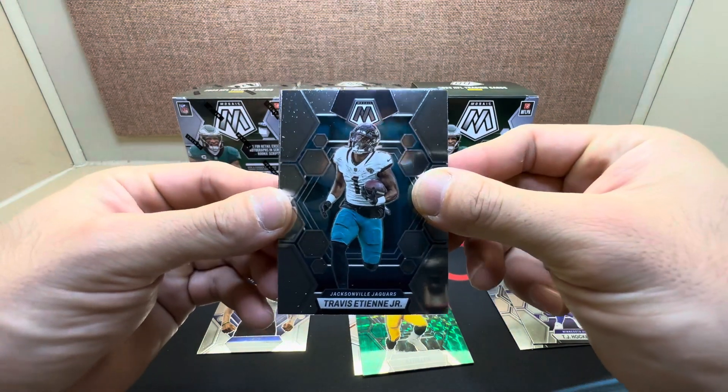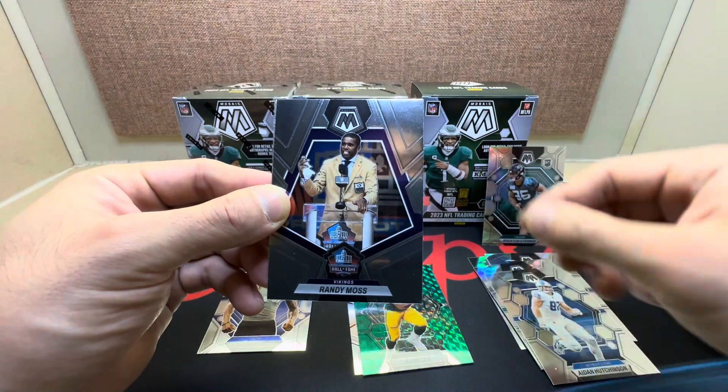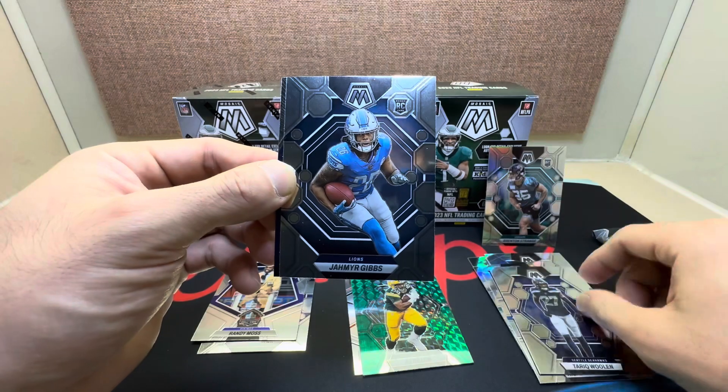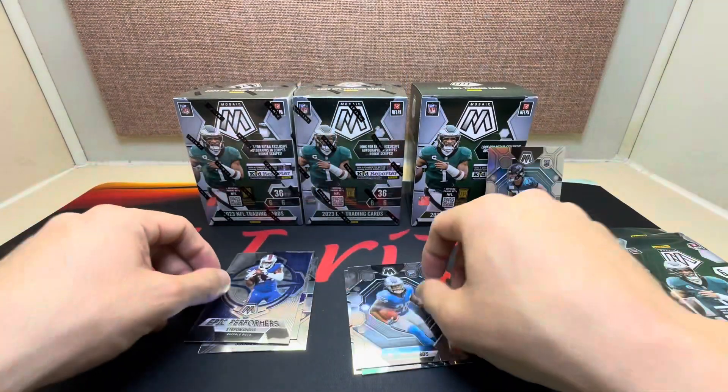Second pack, continuing with my Jaguars — we got Travis Etienne, Aidan Hutchinson, Randy Moss on the insert, Tariq Woolen, Jahmyr Gibbs — nice rookie hit there — an Epic Performers Stefan Diggs.